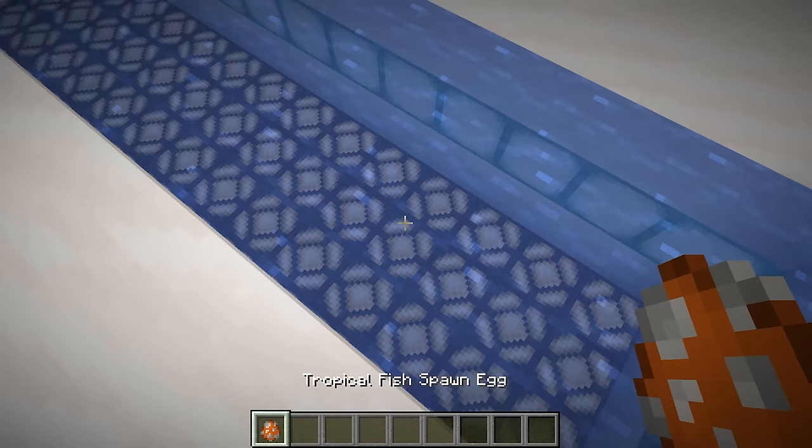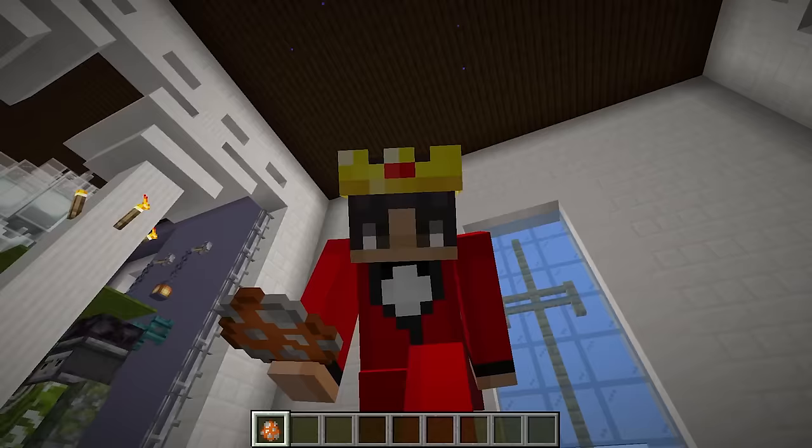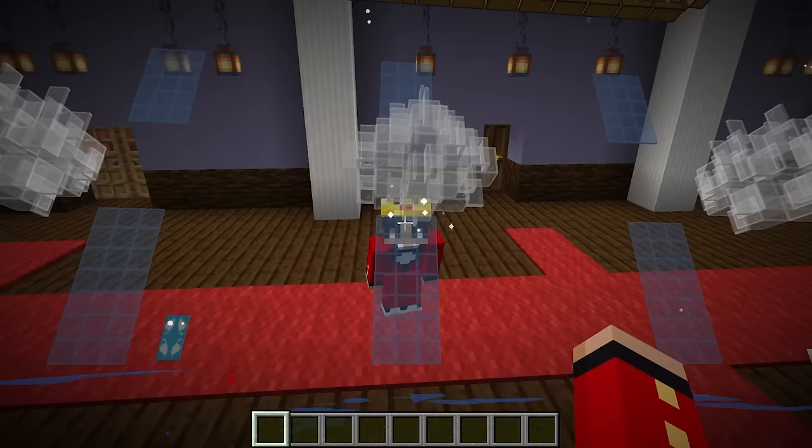Let's begin by customizing this little pool right here. Let's add some tropical fish because this looks more like a pond than a pool. Whenever someone enters this house they're gonna see a very nice fish pond, which looks awesome. Now what I want to do is change some of these rooms for Wudo and me.